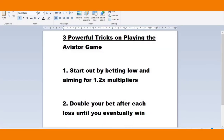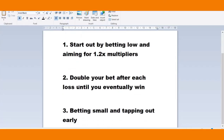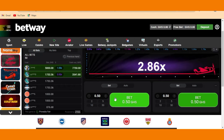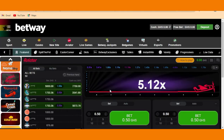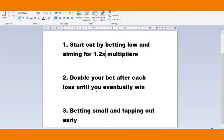The second tip or trick is: double your bet after each loss until you eventually win. This game is not one where you just come in once, bet 50 units, win, and stop. No, it's not like that. You must double your hustle — you must double it. So double your bet after each loss until you eventually win.